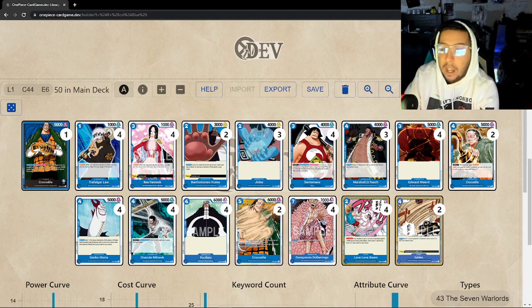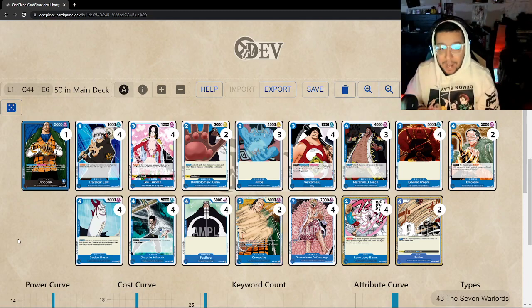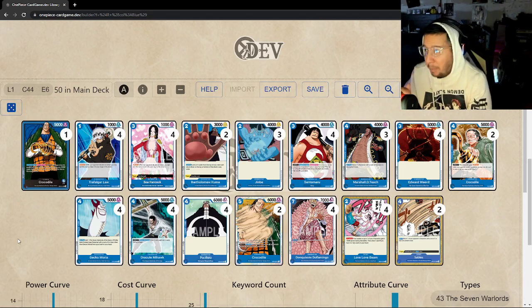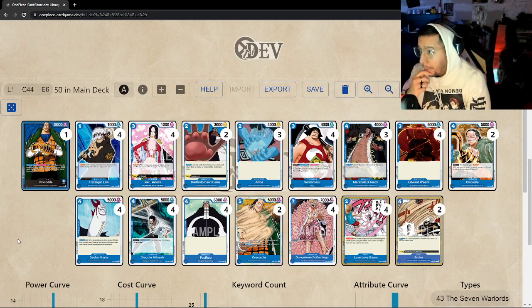Looking at matchups: your mirror match is going to be volatile. Your opponent is probably playing something very similar, likely a high count of Dofi. If they're not running a high Dofi count, your Dofi is going to run amok. Beware of Sobble — it's going to be a really annoying card. If they Sobble your Dofi, just continue playing your Dofi; they have to respond with either another Sobble or their own Dofi, which eats up most of their turn.